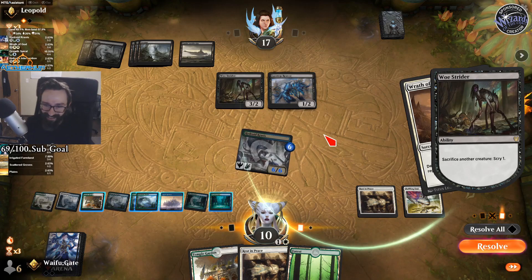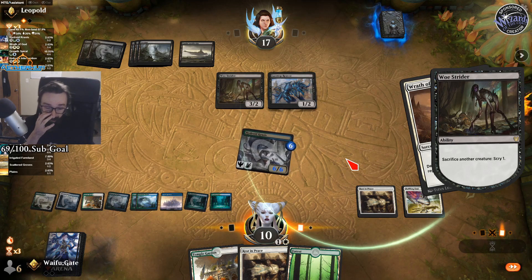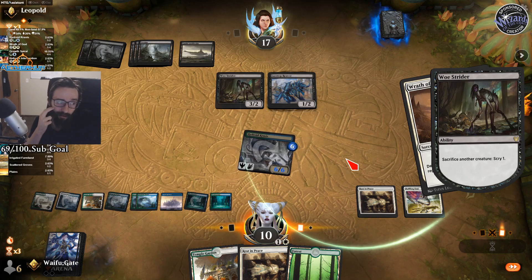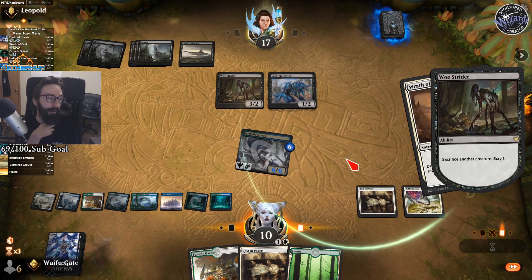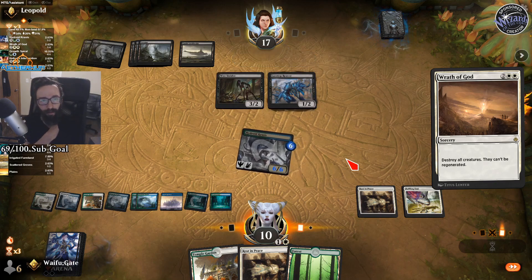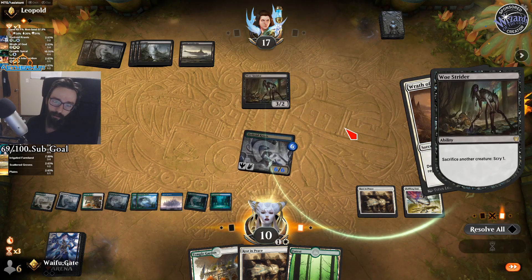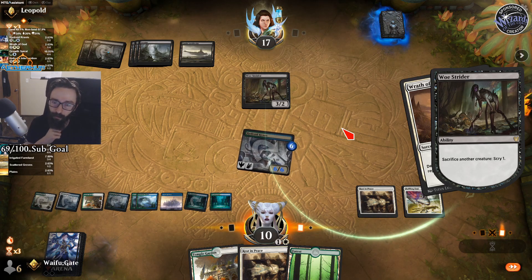Rest in Peace deck — dude, Rest in Peace is so good. It just shuts off Azkanta, so you have to sideboard those out and hope that your life gain from Krasis is enough. A lot of the recurrable damage like Kroxa kind of gets nerfed by Rest in Peace anyway — you stop a lot of the direct damage. You don't bring it in against Burn obviously.